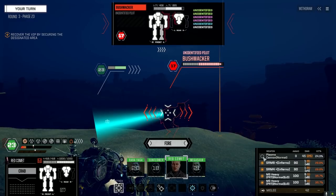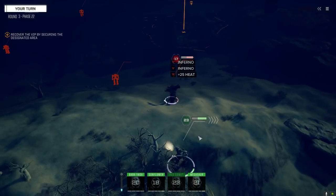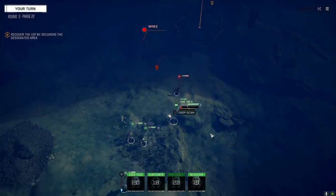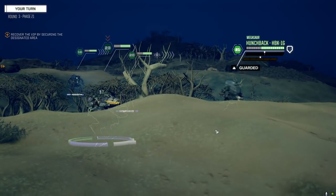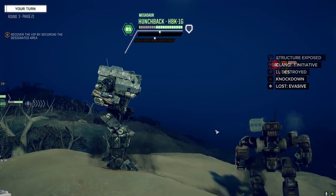Let's leave the plasma cannon off for this turn — it does have a recoil. Let's just do this: 25 heat, not bad. He's going on initiative 17 which means we all go before him. Don't forget to turn on the boomstick. That was a leg hit — nice! It was beautiful.